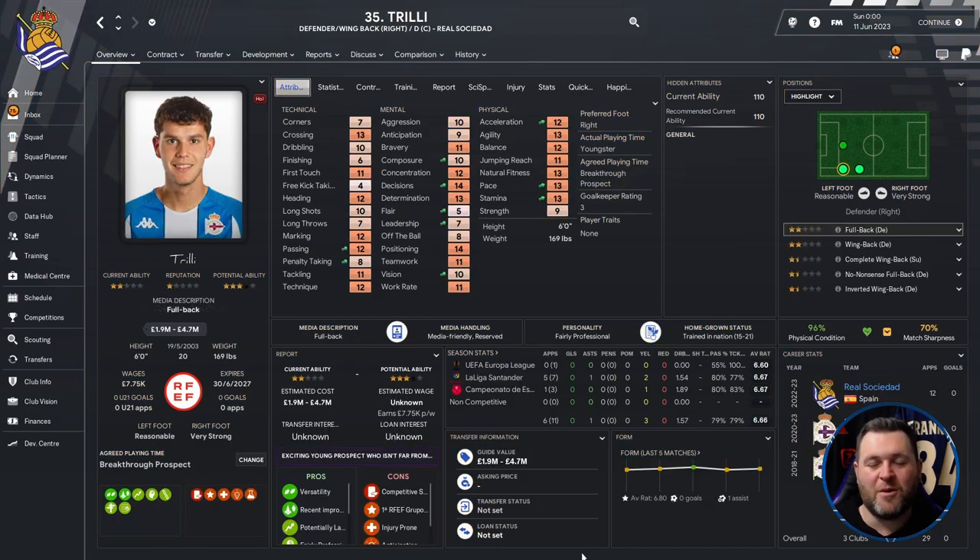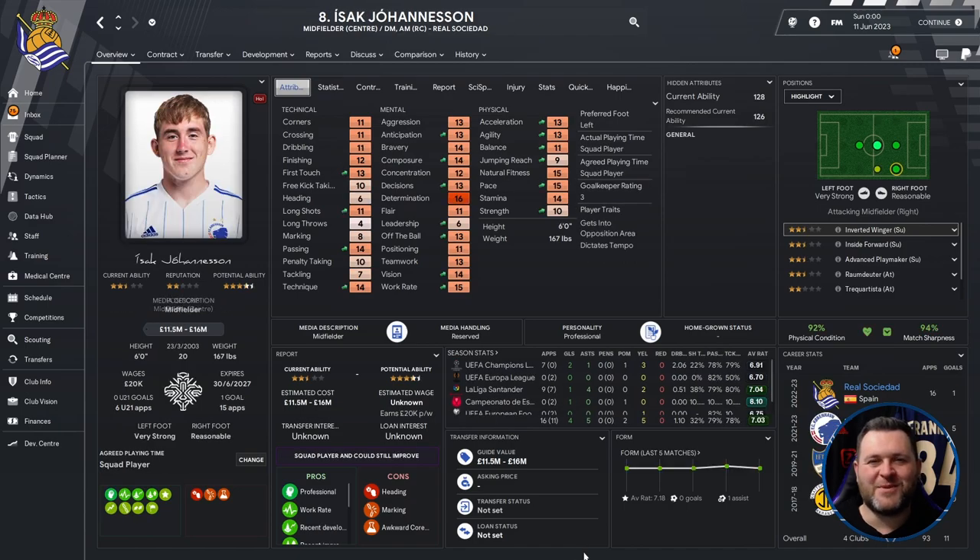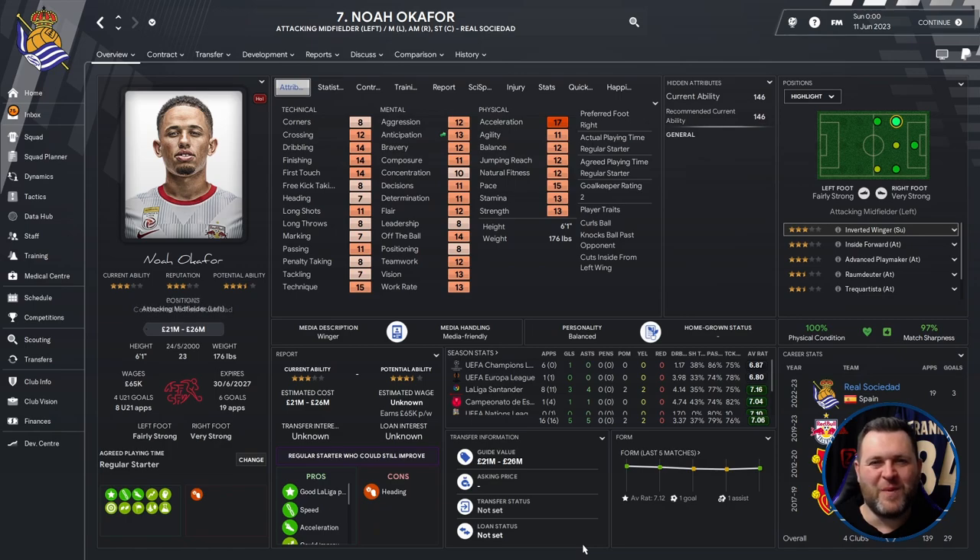Moving on to players who joined the club — bearing in mind we had good squad depth, I spent money on players we can develop for the future. First was Trilly from Deportivo La Coruña, a young Spaniard who plays as a wing-back on the right. Then Tobias Gullickson, a young attacking player who can play from the left or as an attacking midfielder, costing just £3 million. We then signed a direct replacement for Mikel Moreno — Isaac Johannesson, a direct central midfielder who can also play wide right, costing £13.5 million from FC Kobenhavn. Finally, Noah Okafor for £12 million from Red Bull Salzburg — a young Swiss player who can play off either flank and gives us a real threat up top.